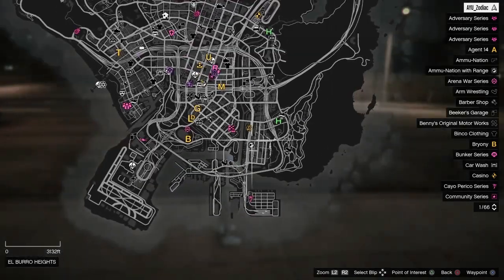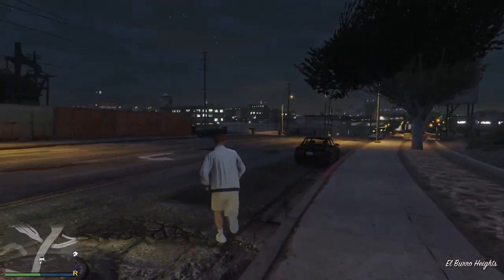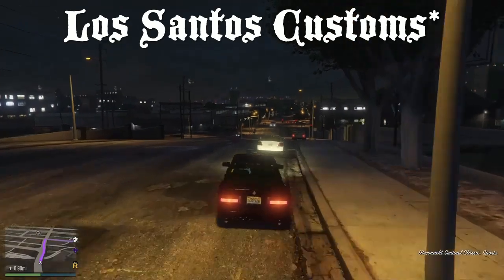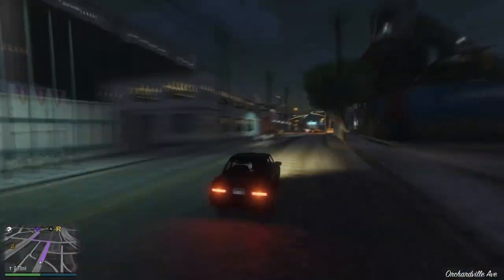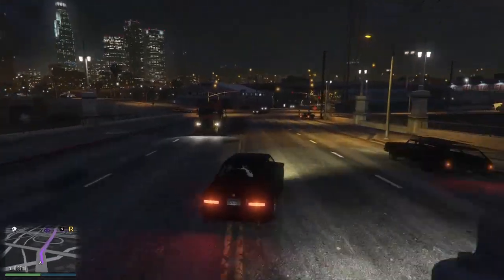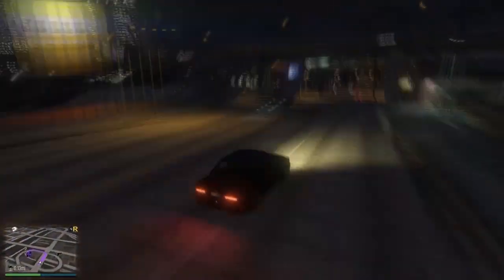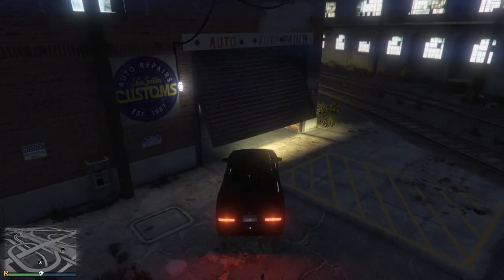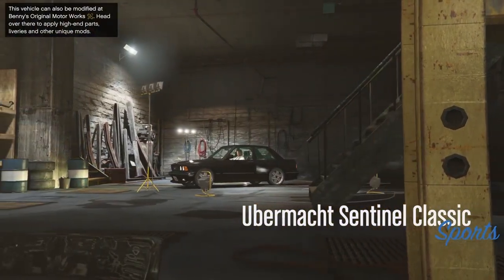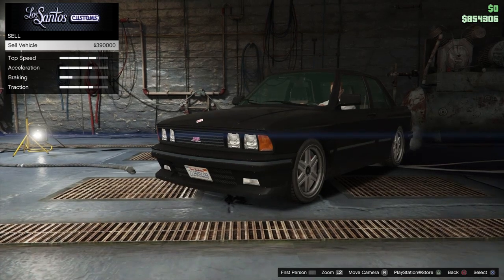You're gonna hop to the closest Benny's — for me it'd be this one. Hop in your car and drive to Benny's. Try not to crash. Once you get to Benny's, drive into it, and once you're in you'll want to sell it — as you can see I get 390K from this.